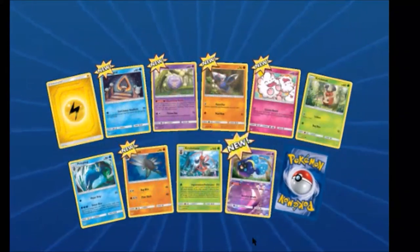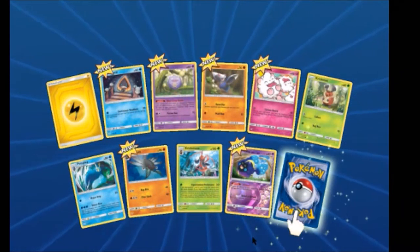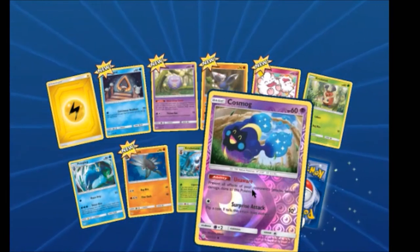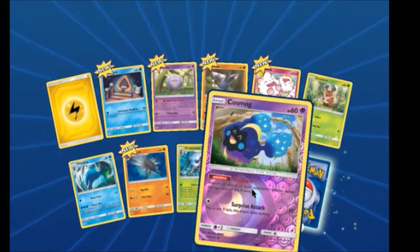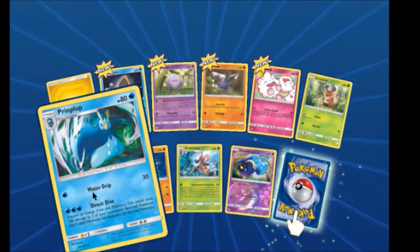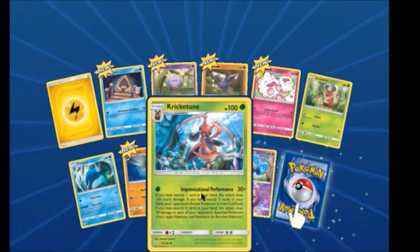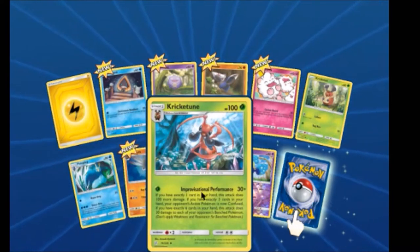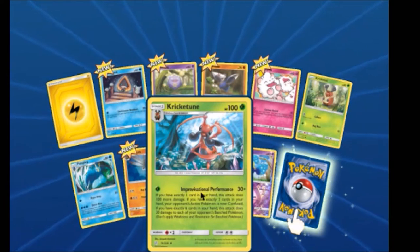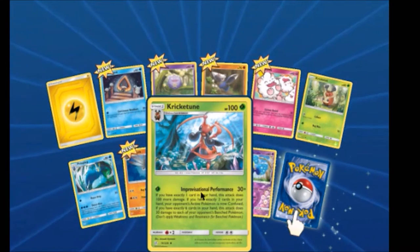This set has been out for over a month now already. I love that Swirlix — it's out like this guy right here. I like him too. The Print Flip is actually really good as well, and Direct Dive is cool. Creature is one of the better cards in this set. It may not be great but it is good.